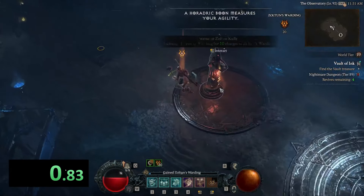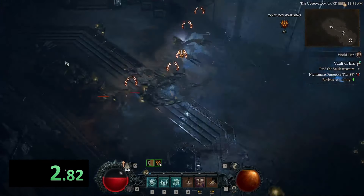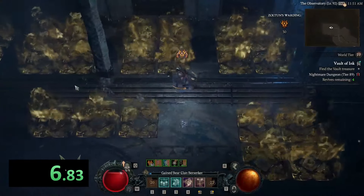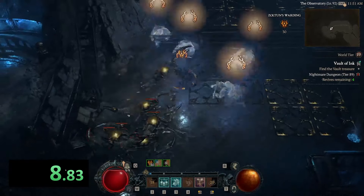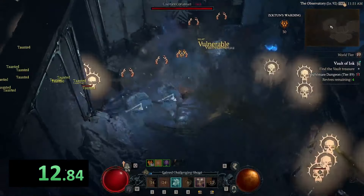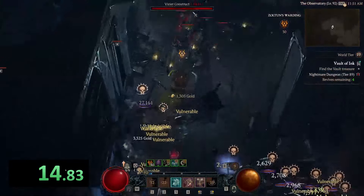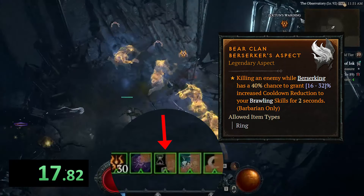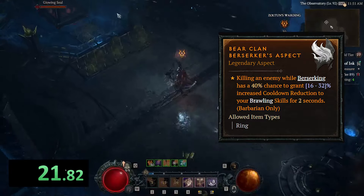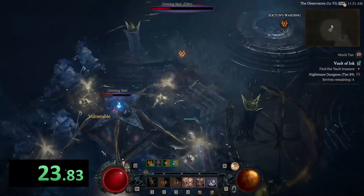One of the key benefits you get from this build is speed, so I'm going to show it clearing a T-89 vault. The core gameplay loop is basically using charge on cooldown, and whenever you charge into a pack of enemies, it's going to instantly reset that charge cooldown. That's partly baked into charge, but also we're using the Bear Clan Berserkers aspect. What that does is whenever you kill an enemy, it has a chance of refreshing this buff, which reduces the cooldown of all your brawling skills — in this case, charge.